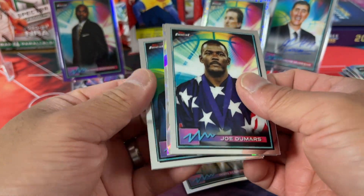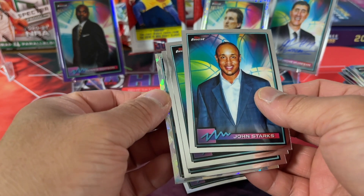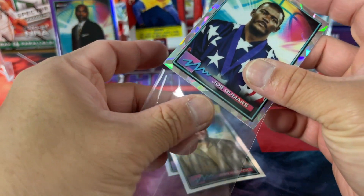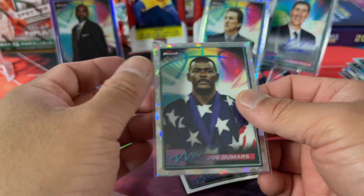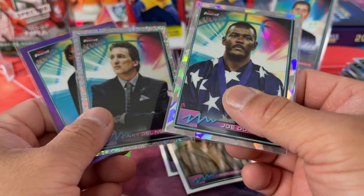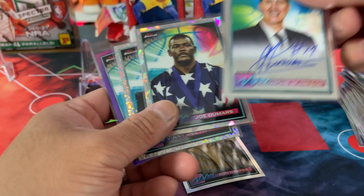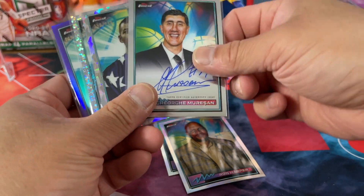One pack left — two numbered cards and an auto, and a couple silvers is all we got here so far. Last pack: we got a silvery dude, Dumar, Hornacek, John Starks, and a Joe Dumar to $2.99. He played for the Pistons — that's right, one of the bad boys. So overall, nice looking differences in some of this. I do like that they put different parallels all in one instead of having to buy a blaster, a hanger, and a fat pack to get different types of parallels. That's kind of interesting.